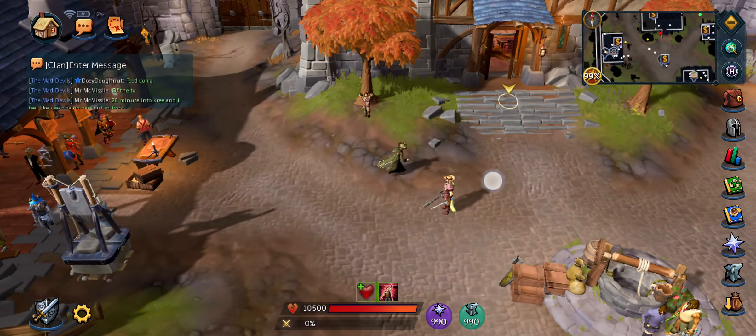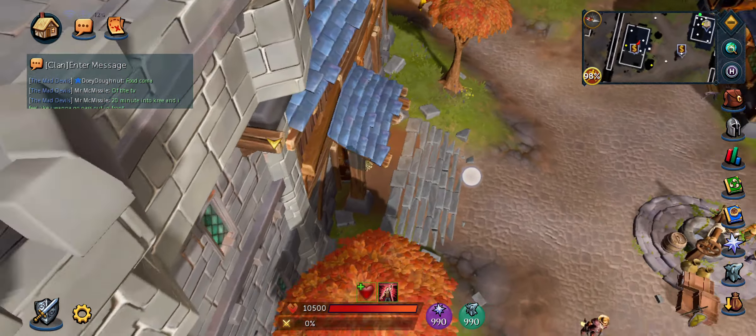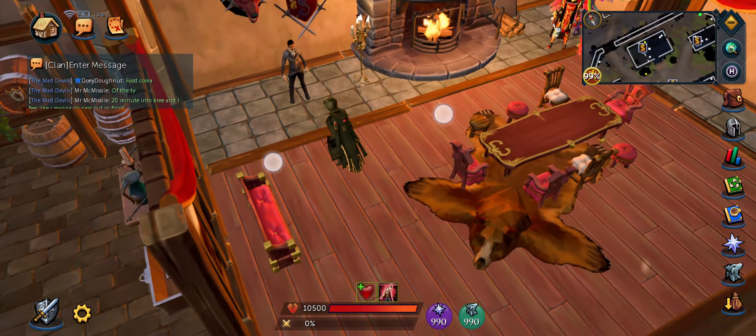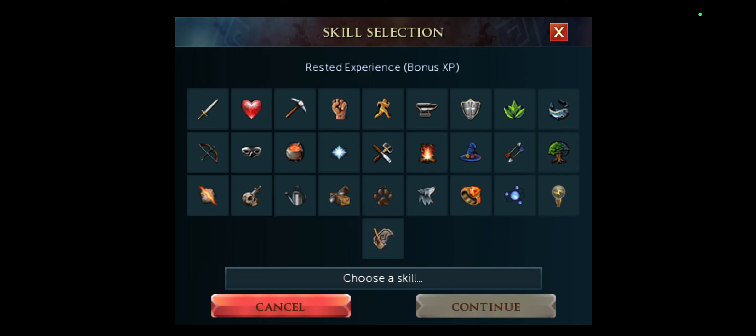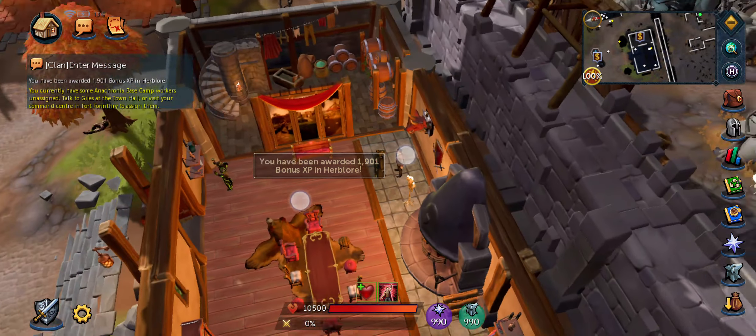Here is the town hall, also level 3. In here you can get some bonuses — basically resting XP. So as you're away from playing the game, or even while you're skilling, you can gain experience, and then when you're back you can collect some bonus experience. It's quite cool.